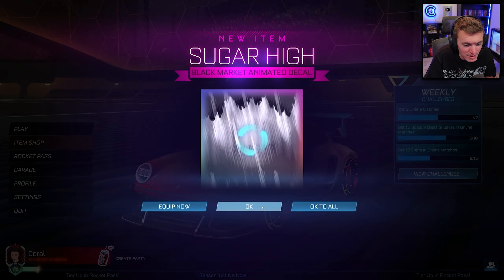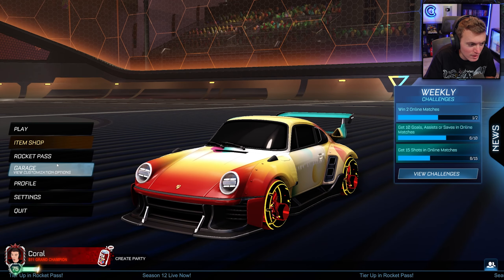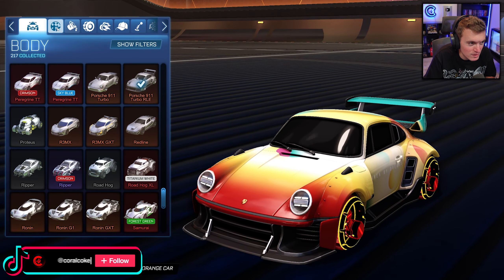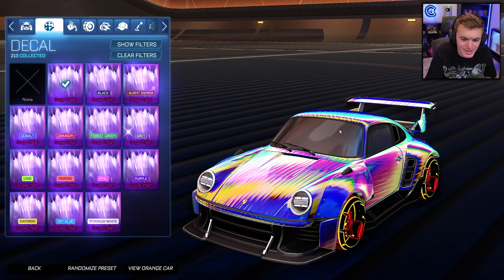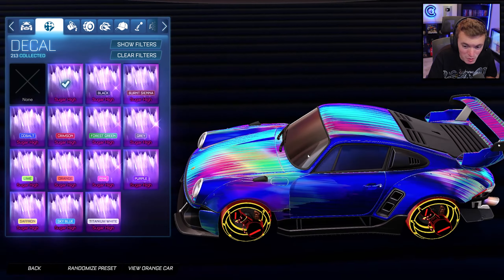We're spawning all of them in. Let's just hit okay to everything. Garage, customized car, go to decal, Sugar High. Okay, so this is the normal one and it looks beautiful.